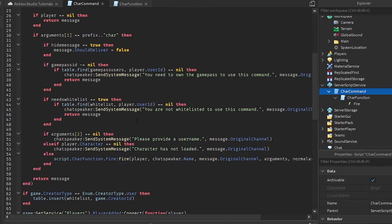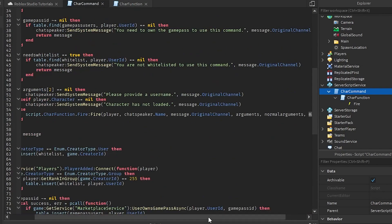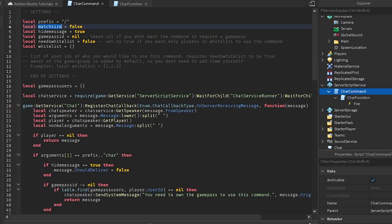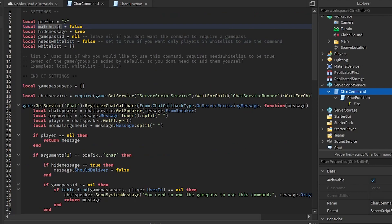Right here we have a few settings. We have match size, hide message, and a bunch of other stuff — these all have a purpose. Match size: if this is set to true, your character will change to match the size of the player you're copying. If you want the chat message to be hidden, change hide message to false.